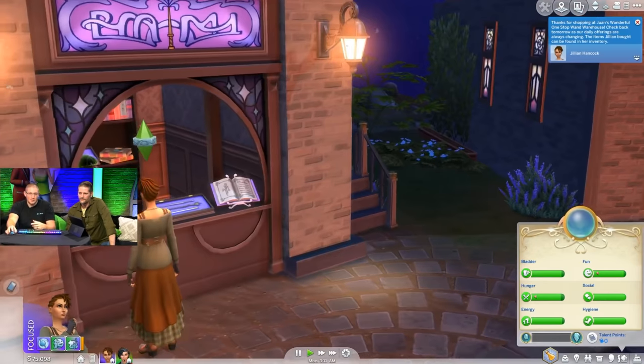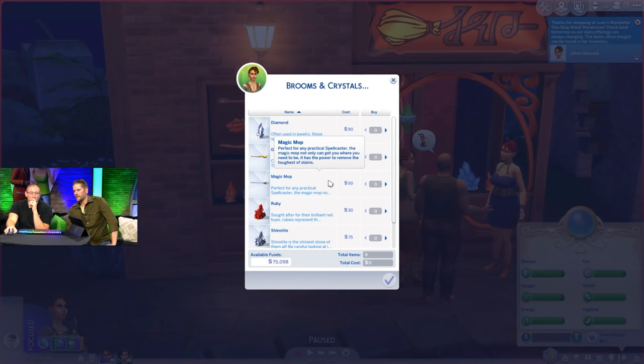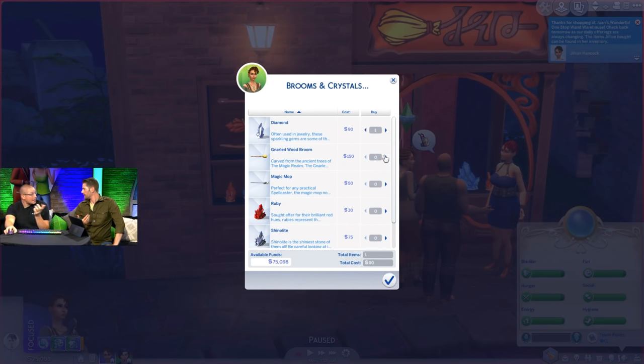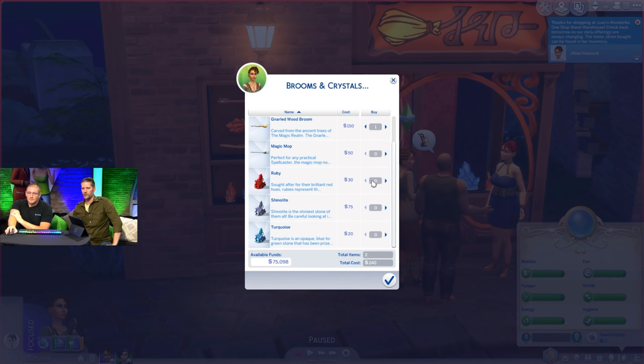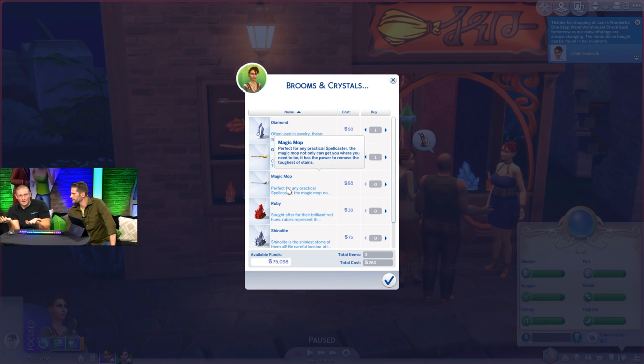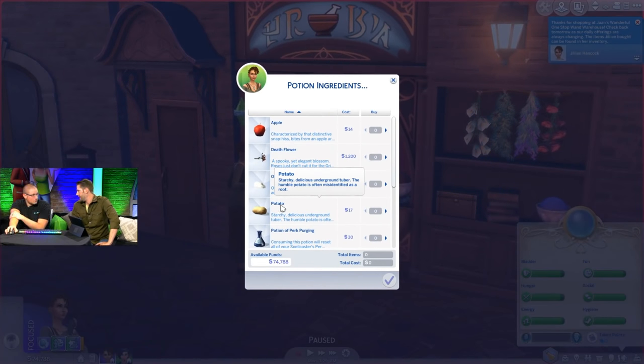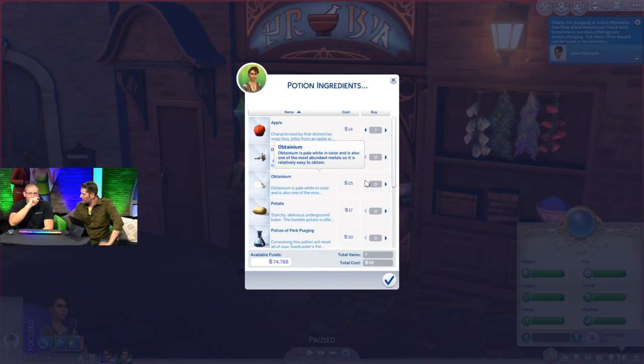At the caster shop you can pick familiars like a bunnerfly, raven, or skull. Tomes are also available that teach specific spells or alchemy recipes. Ninja confirmed that shops cycle their wares once a day so you won't always see the same inventory. Certain ingredients may be available at times, which is helpful if your sim is crafting potions. Crystals have a new role as one of the main ingredients in potions. A Potion of Perk Purging is available at the shop, making it easy to reset your caster.